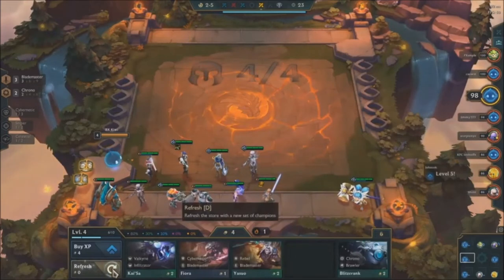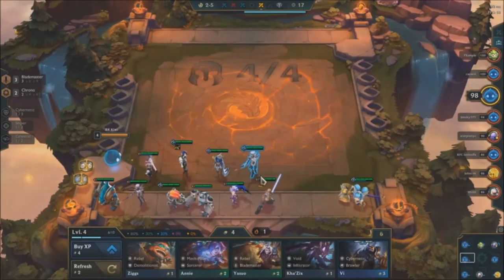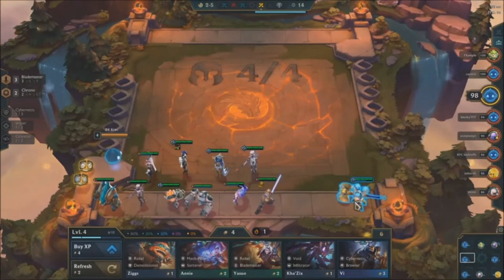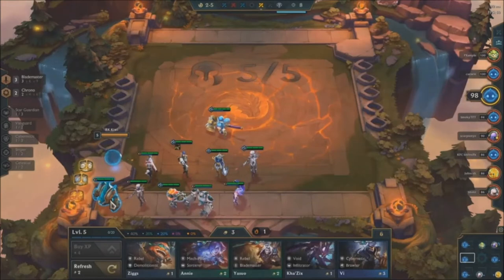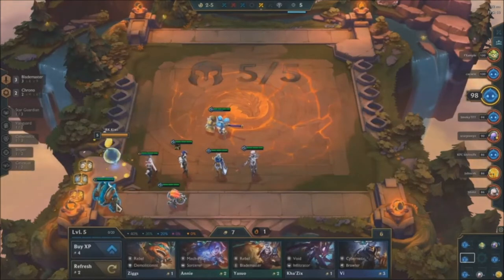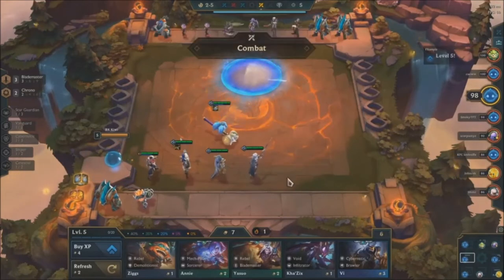Blademaster is good but it's a late game synergy, and you didn't take Blitz. Just always spend all of your gold — there's no reason not to. When you're re-rolling you can just buy everything and then sell stuff. Good — you're putting that on Poppy.